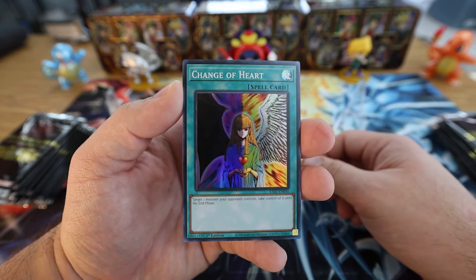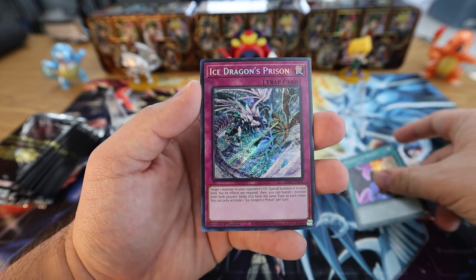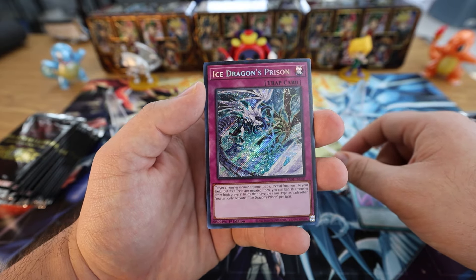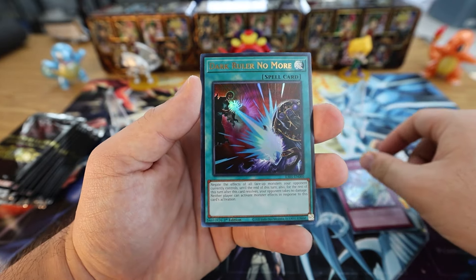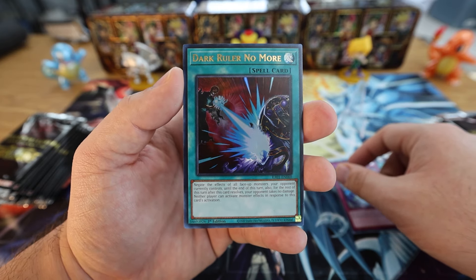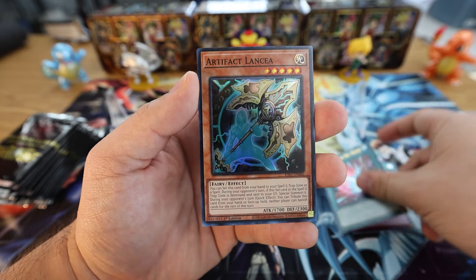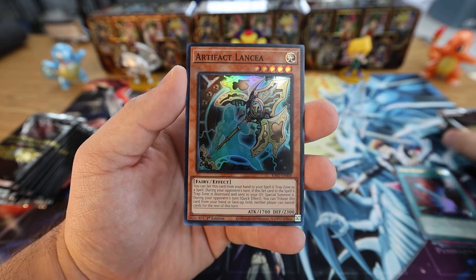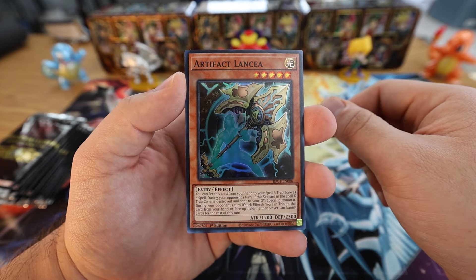First off we have Change of the Heart. We got Ice Dragon's Prison, we got the Secret Rare — didn't really need a reprint but they gave a lot of reprints in the Rarity Collection just to give us different rarities. We got Dark Ruler No More — such a good board breaker. I wonder if this will ever be hit on the ban list eventually. Seems kind of balanced though since there's no actual removal and your opponent can't be OTK'd, but compare it to cards like Evenly Matched. Next up we have Artifact Lancia and Masked HERO Dark Law.